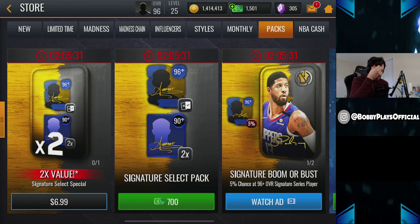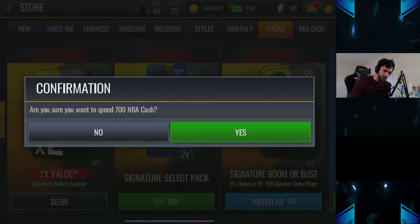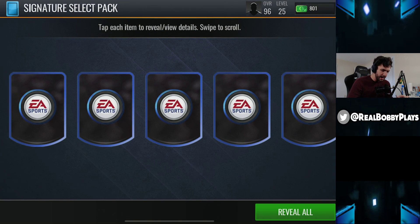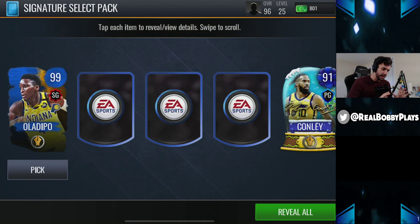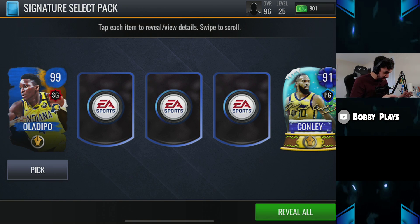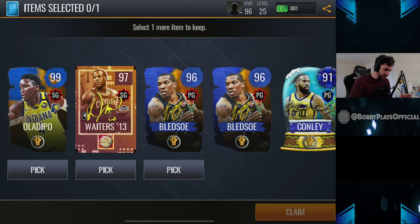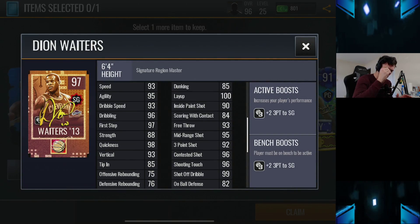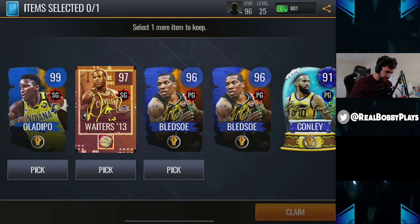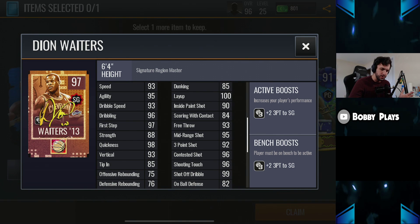I'm kind of tempted to open another one. This might be a waste of NBA cash, but I want to open another one because if there's more 96s we might be able to get a little more coinage back. I didn't realize that was a 99 Oladipo, and then we got a 96 Blood. The Waiters card actually has a way cooler animation, but Oladipo is a 99 — I've got to take that. Hopefully I don't regret this because this one does have a boost to three-pointer, but it's only for your shooting guard.